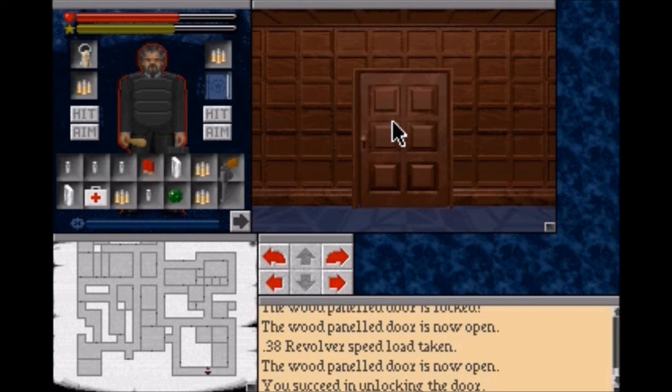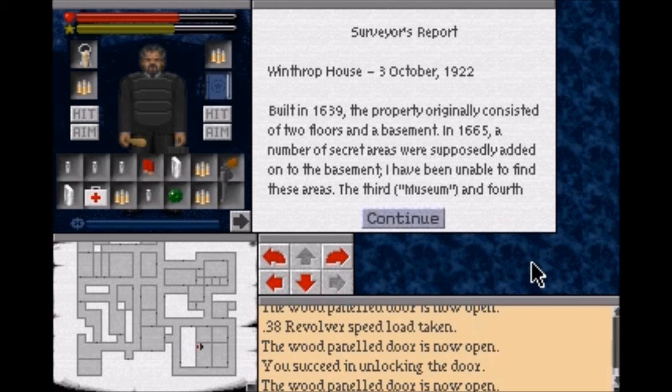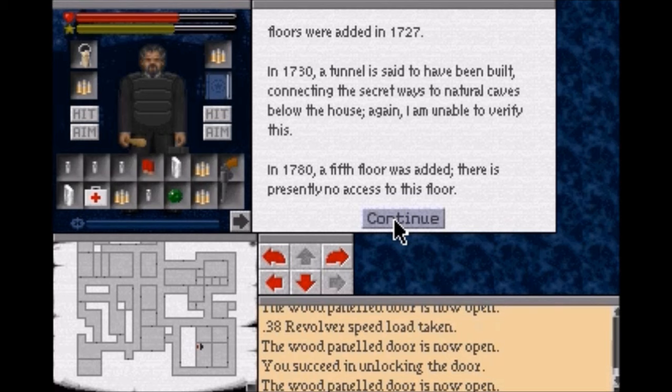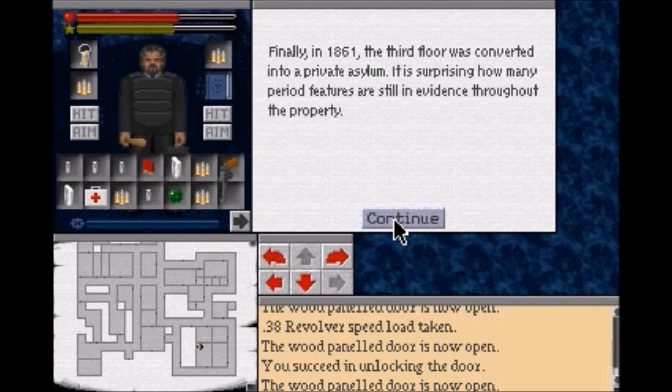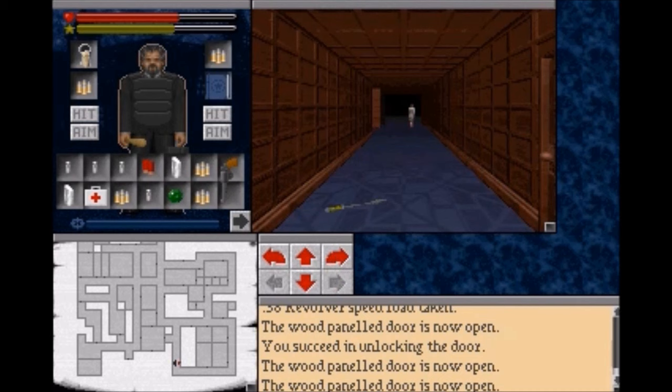And in here is another note - a surveyor's report: Winthrop House, October 3rd, 1922. "Built in 1639, the property originally consisted of two floors and a basement. In 1665 a number of secret areas were supposedly added onto the basement, but I've been unable to find those areas. The third, museum, and fourth floors were added in 1727. In 1730 a tunnel said to connect the secret ways to natural caves below the house - again, unable to verify. In 1780 a fifth floor was added with no present access. Finally, in 1861 the third floor was converted into a private asylum." So yeah, we have a number of floors to explore in this building.